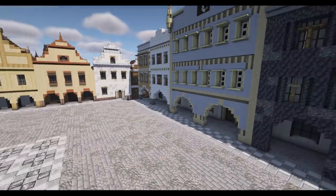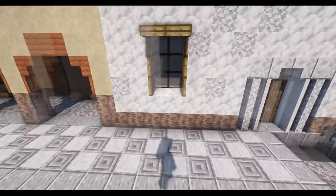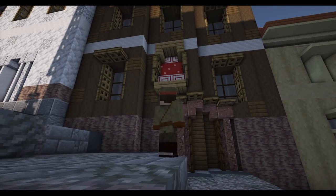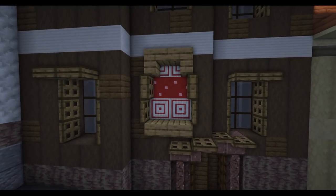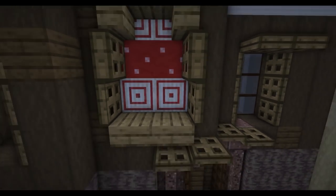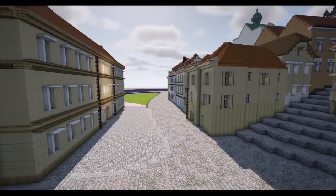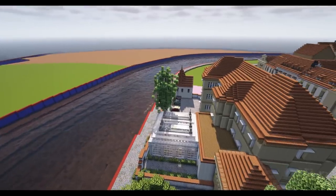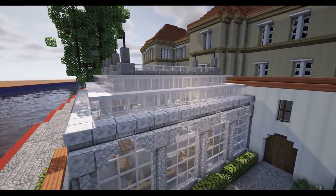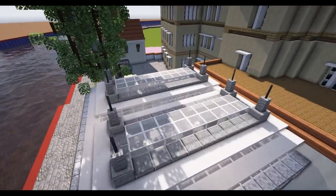We've got a nice market cross here in the center with good use of copper statues, and some nice bronze ones around the side as well. There are market houses with archways underneath, and I like this - I'm going to wander down this little pathway. Look at that - a nice little bit of painting and detailing. We've got mushroom blocks with some target blocks - I think that's the first time I've ever seen the target block used. Wandering on down, we've got the town starting to flourish with some nice waterside residences.